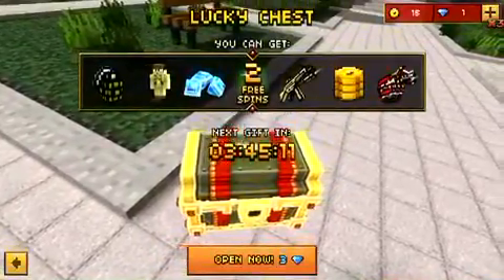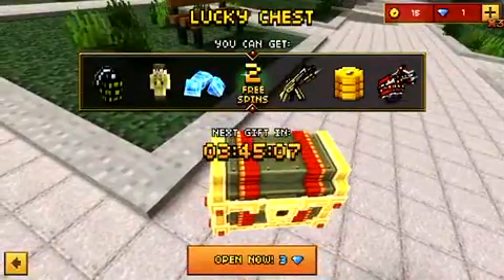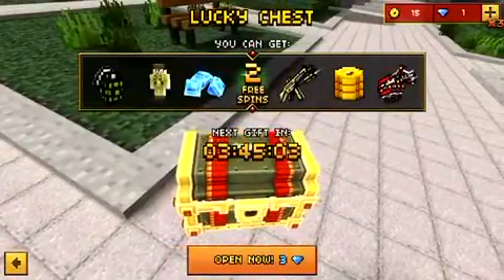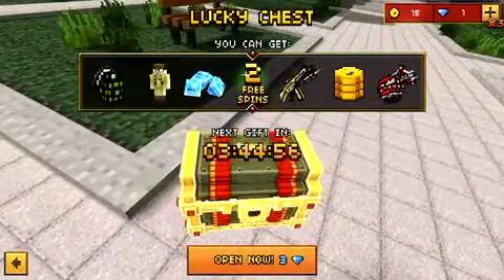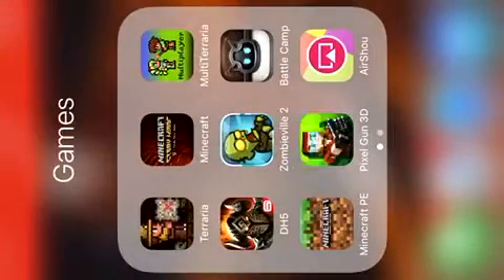So guys, if you download the game and buy one dollar worth of gems — not gold, gems — and then you spin it. You spin and use every single one of your gems, and then you exit the tab, get rid of it.